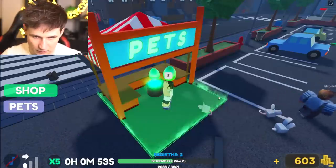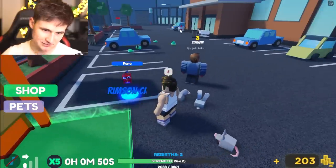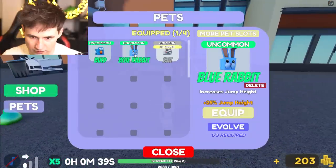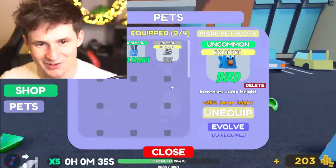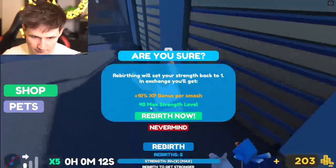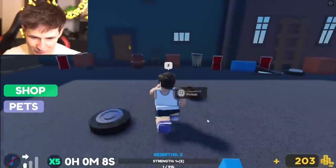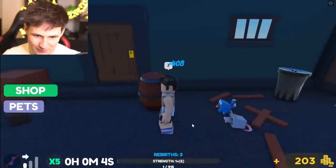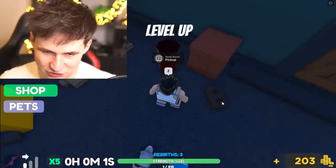We got a bird. Let's get one more — one last egg. Come on, give me the rare one. We got a rabbit — 25 jump height? That is so useless. Let's rebirth: 40 max strength and 10% more. We're back at the start. I actually thought we would get more power, but these pets just give me jump — they're so useless.